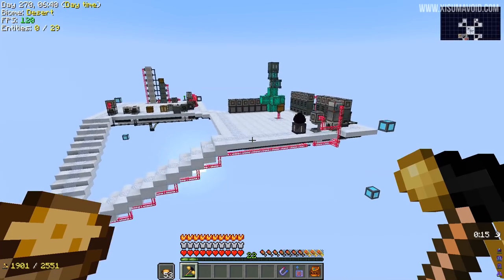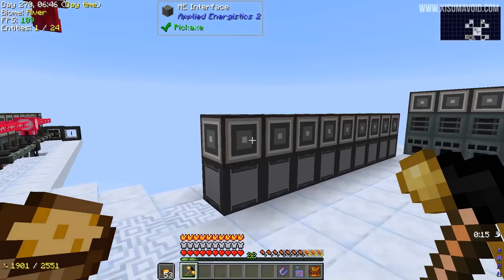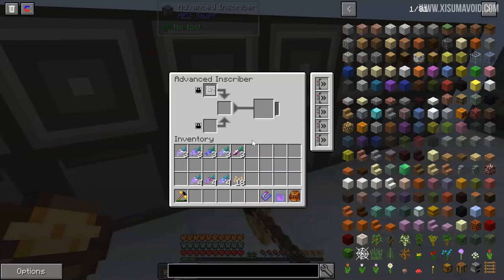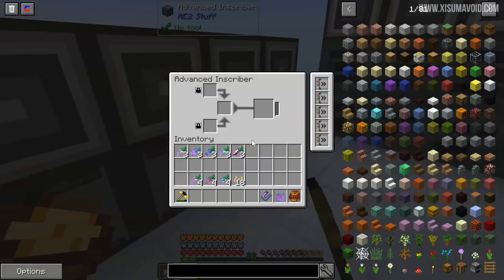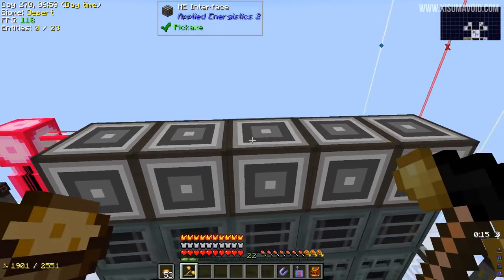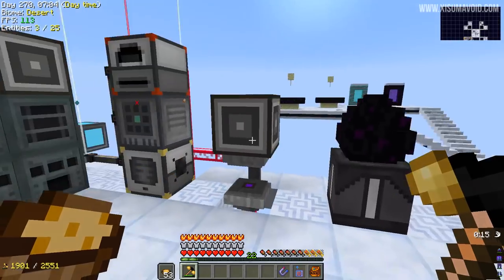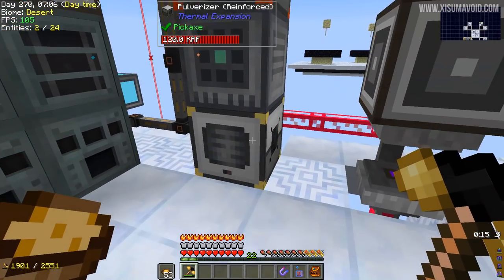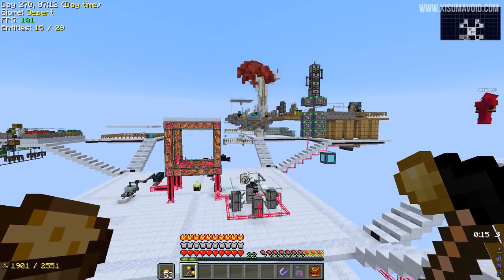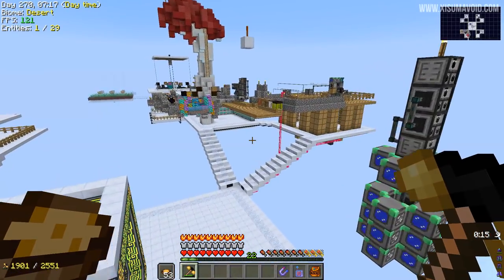Flying around your base there are just lots of little machine setups. I know these are used for automating machines. This is just to make all the basic components for AE2 stuff, and I can't open your AE2 interfaces. These machines on this side are just for the quarry — so anything the quarry gets just runs through here. Every time there's a little project you need to do, there's another machine section for it somewhere.